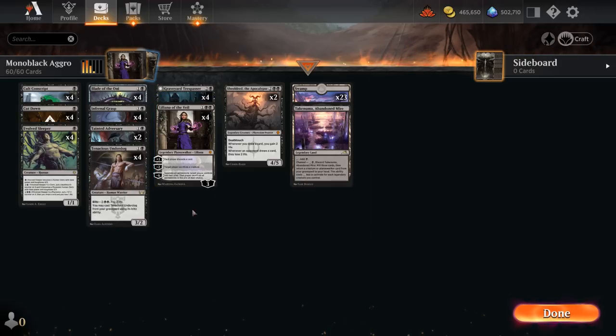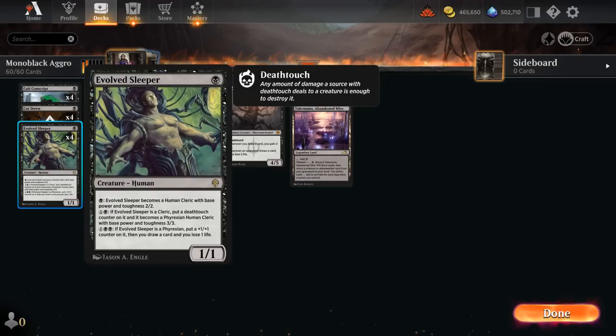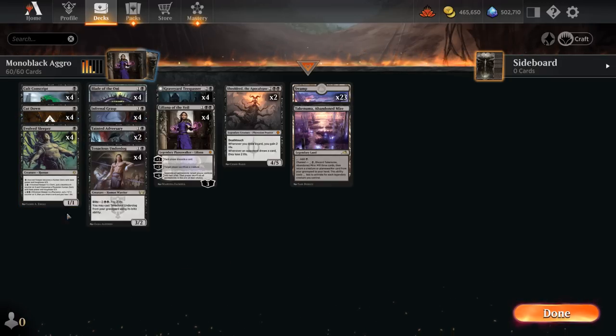Liliana's awesome, and we're pairing it with a ton of great cards from Dominaria United. At 1 mana, the full set of Evolved Sleeper — a 1/1 we can slowly level up, so it's a great mana sink. It first becomes a 2/2, then a 3/3 with deathtouch, and eventually we can put +1 counters on it and draw cards at the cost of 1 life. It's good early and also good against opposing copies of Liliana — we can sacrifice it without spending too much mana, then maybe take out Liliana with one of our many 2-drops.